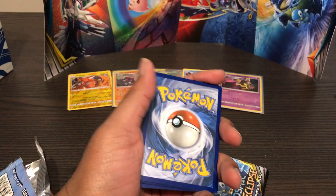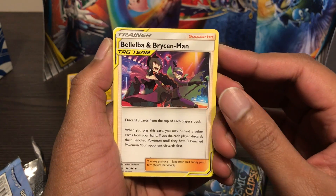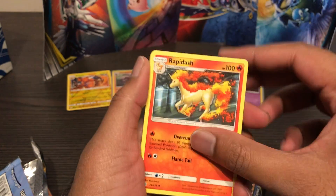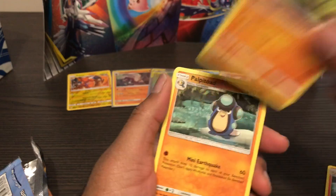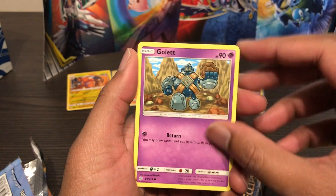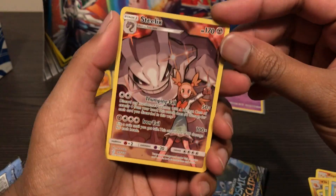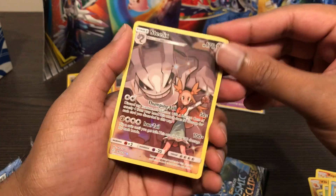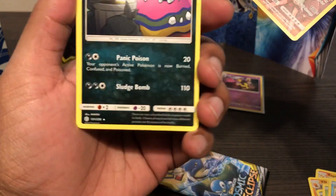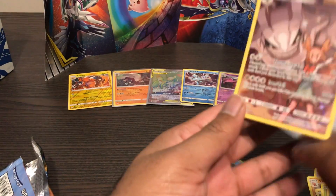Dark Energy. Bellelba and Brycen-Man - what the heck? Rapidash, Vibrava, Poliwhirl, Jangmo-o, Deerling, Colette, Dewpider. We got this one before - Steelix full art trainer. And Alolan Muk non-holo. Okay, I'll put this in a case.